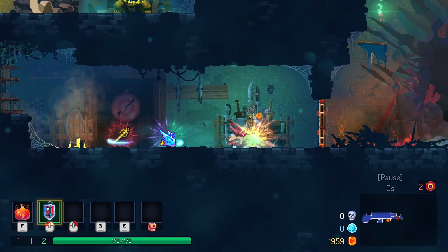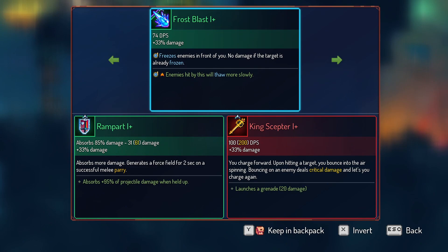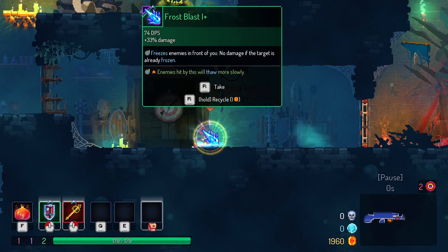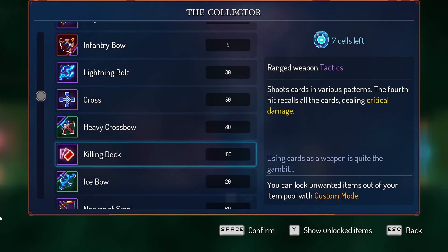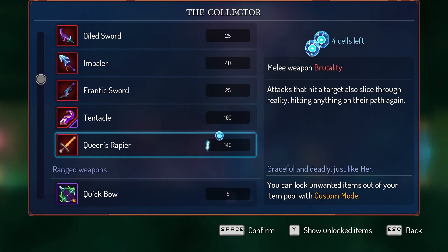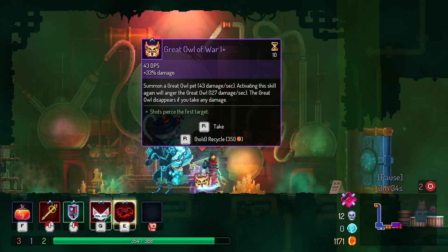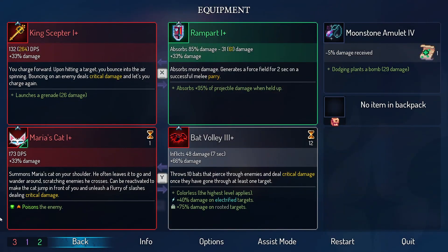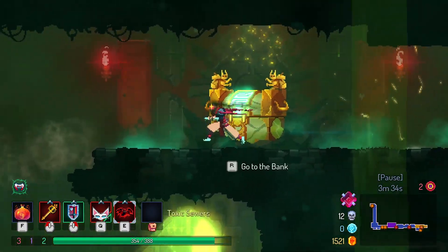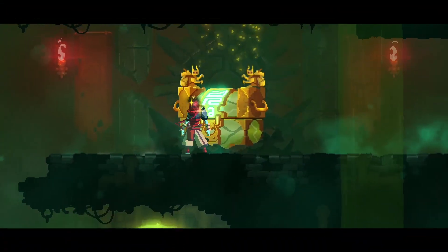Now we have even more weapons to try out. I want to try out the key because I've never done that before. With the bat volley unlocked, I shall grab the Queen's Rapier. I'm gonna equip the volley instead of this thing — screw that thing. Oh, we can actually go to the bank early this time instead of going to the toxic sewers. Screw it, let's go.